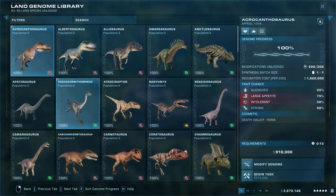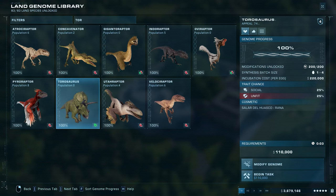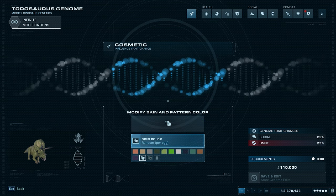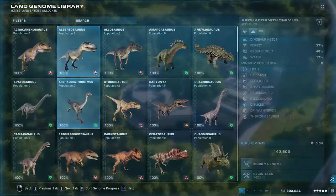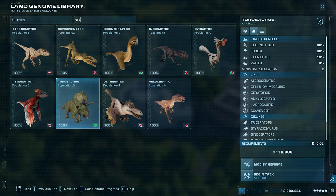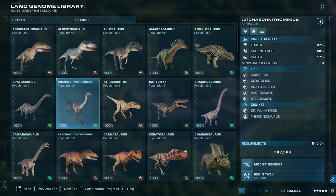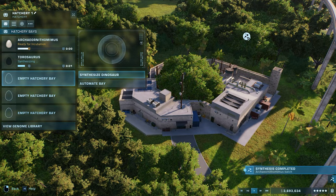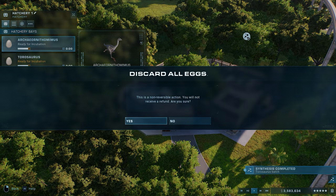Oh, there you are — the hatchery. Taurosaurus — you need forest, ground fibre, and open space. I'm going to give you a different colour for each of the eggs. Begin task. Goddammit — Taurosaurus — begin task, begin task.